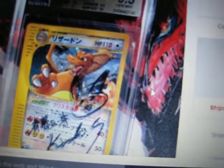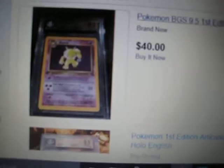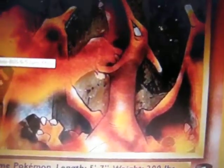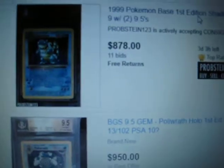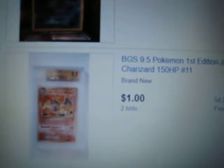Signed Charizard — I don't know why people love these signed cards. This one is Japanese. Blaine's Charizard, first edition. The front definitely checks out — they have a strong front.